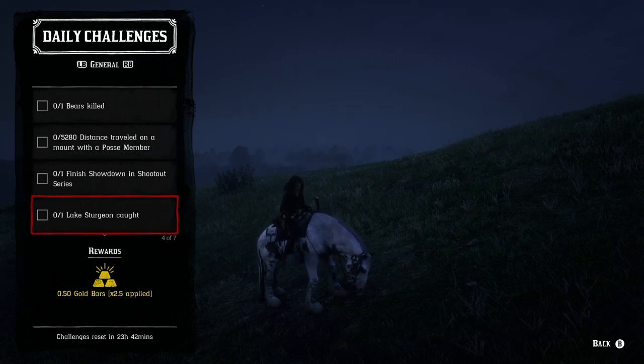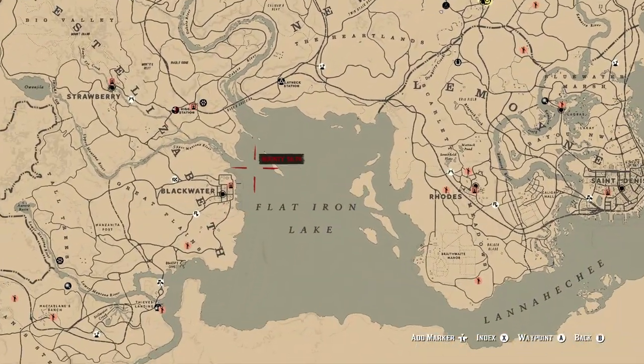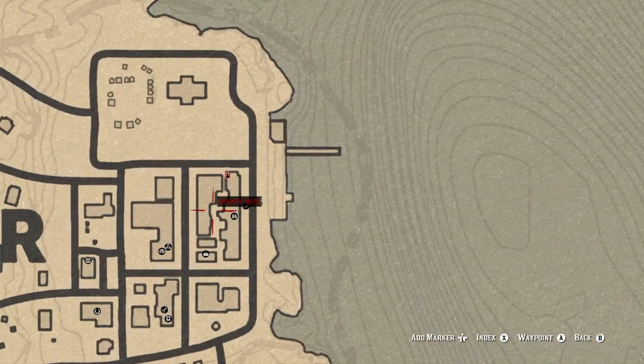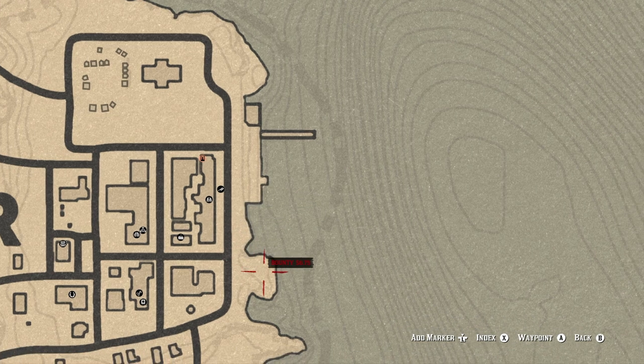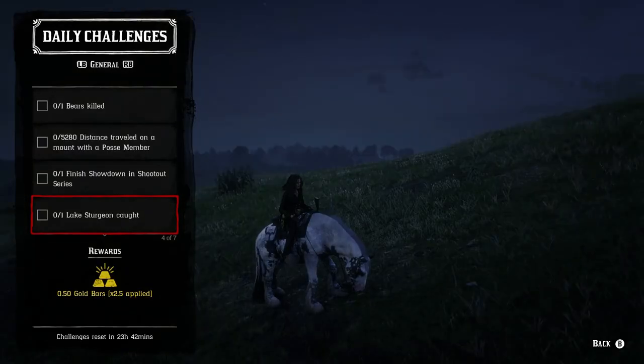For Lake Sturgeon Caught, going to Blackwater is where you want to be. It's the easiest spot in my opinion and it's right across the street from the Butcher, so after you catch it you can literally just walk across the street, drop it off, and make $7.25. You want to use the Special Lake Lure if you can, or at least the Lake Lure, because it will attract only the bigger fish — and the Lake Sturgeon is the only big fish in that area.